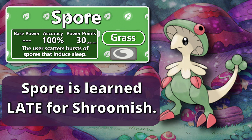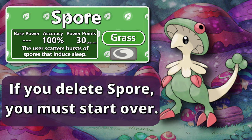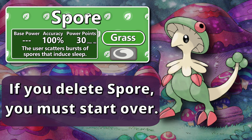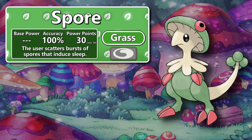In recent games, it learned Spore around level 40, but as you gradually go further back in time, the investment increases to level 45, or in the case of the original Ruby and Sapphire, level 54. It should also be noted that if you ever remove Spore from your Breloom, it will never be able to relearn it. It is a highly valuable move, but it is also quite the investment. Consider your personal level of patience when attempting to get a Spore Breloom in a casual playthrough or some kind of challenge mode.